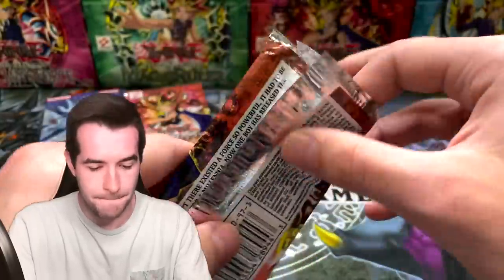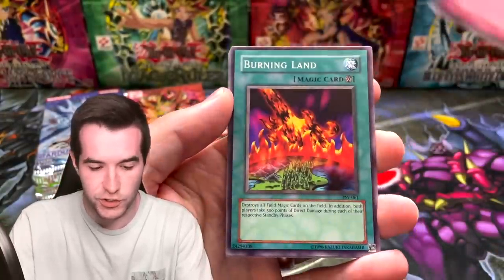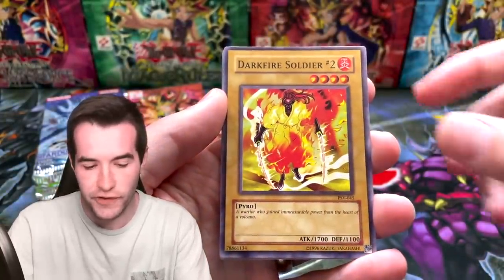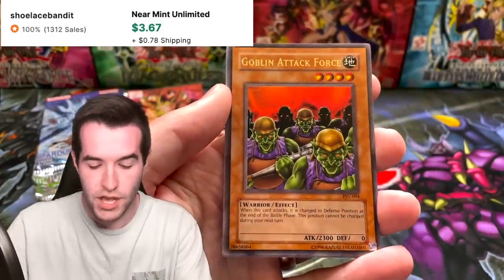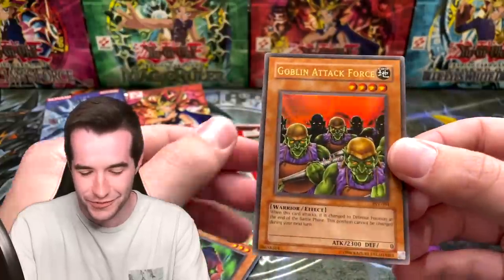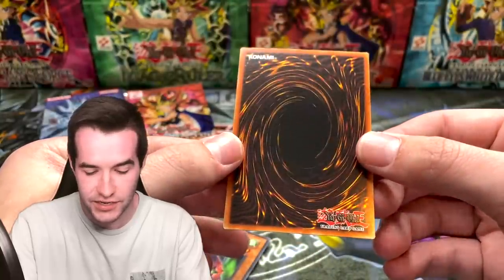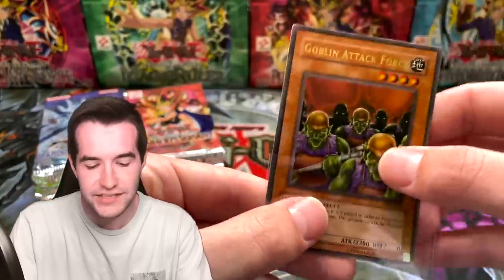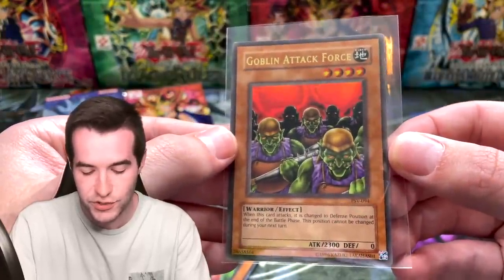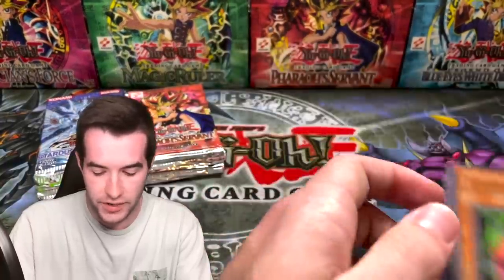Pharaoh's Servant Original Print, here we go. World Suppression. So far we've just gotten Buster Blader out of here. Burning Land. Got a Darkfire Soldier Number Two. The Bite Shoes. And Goblin Attack Force — another Ultra Rare! Wow, this is the opening of ultra rares. That is super nice. Condition's pretty good, maybe a little scuffing on the back but not bad. Goblin Attack Force — this is actually not a bad card. 2300 four-star; you got to change it to defense, but still pretty cool. Big old beater there.